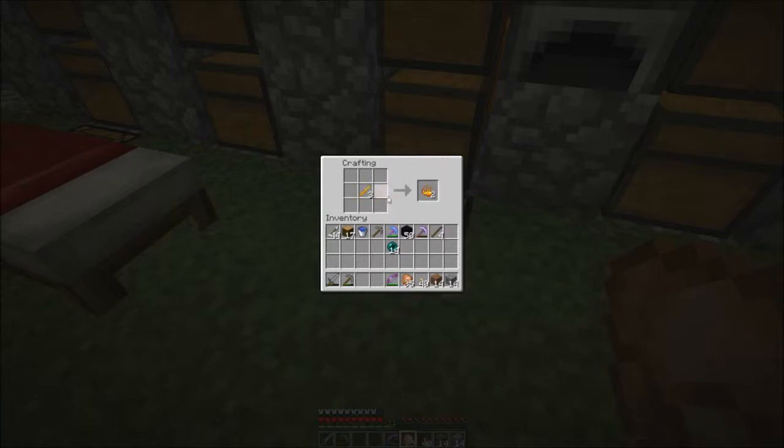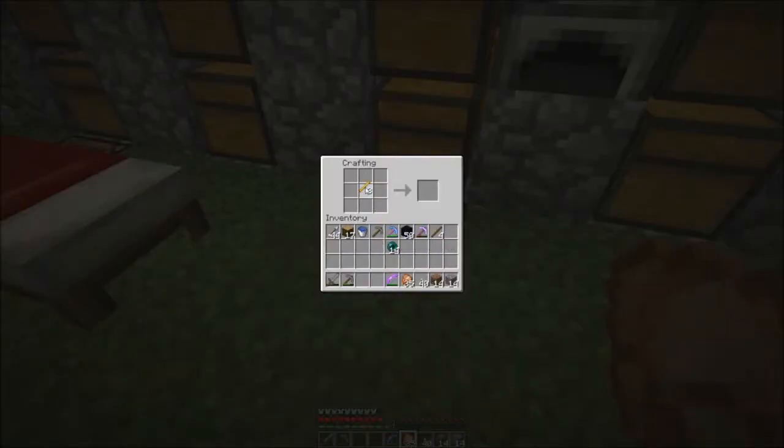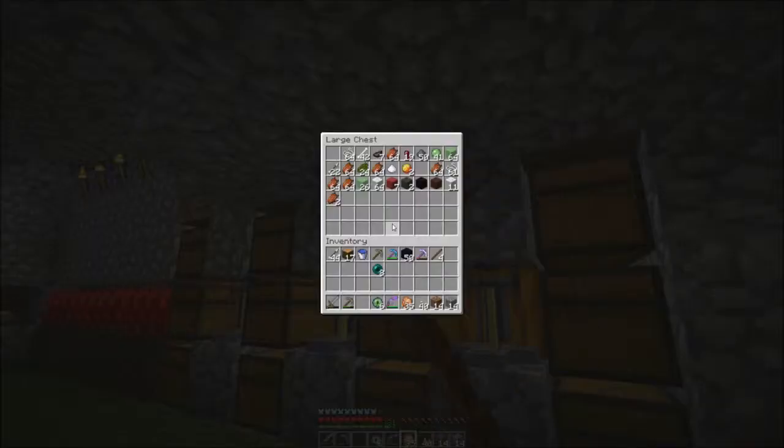One blaze rod makes two blaze powders. I need a TE3 pulverizer for these things. I made brewing stands — so whatever. There's six eyes of ender. So now we got something we can throw for finding the stronghold, cause I think that's one of the other things.